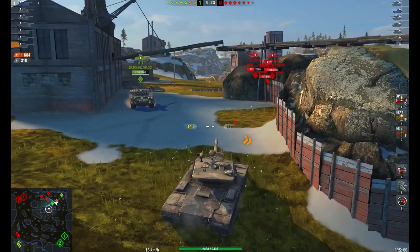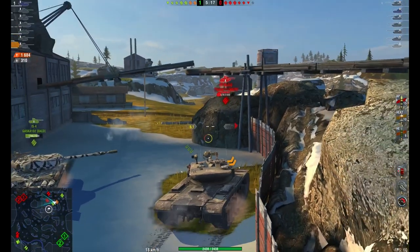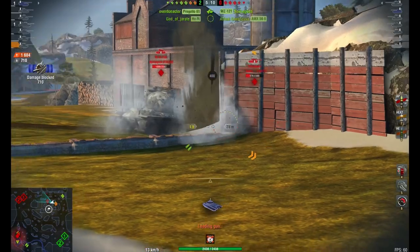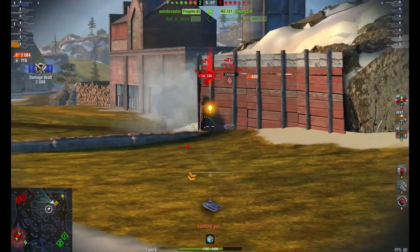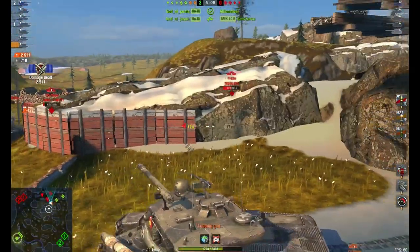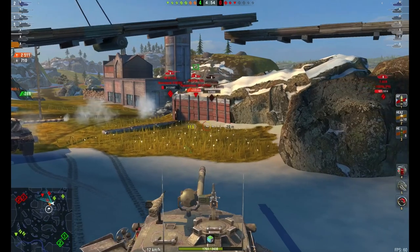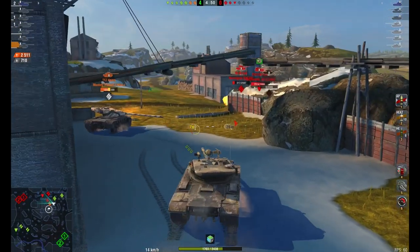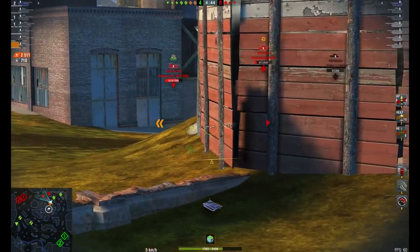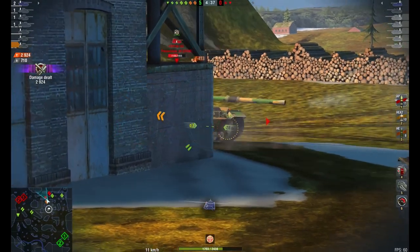Here I'm able to be relatively safe. I'm able to time my push whilst I'm reloading a full magazine so I can then pressure the enemy and force them to either make mistakes or retreat. And once I've emptied my magazine, as you will see, I back off fully, allowing myself time and the safety to reload that magazine again before I get involved in the action. Here I am denying the enemy, forcing them to break cover and thus risk being smacked. This is essential play for any autoloader, not just the T57 Heavy, and something newer players really need to get used to.